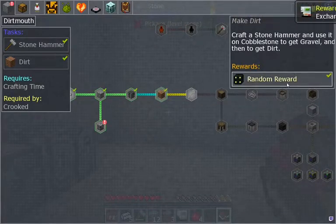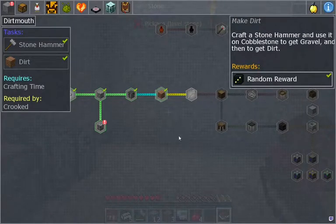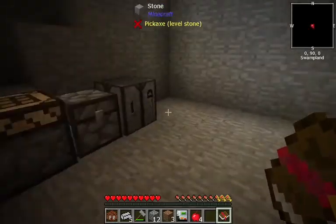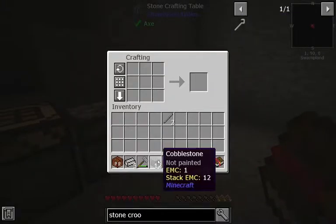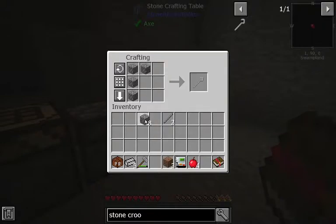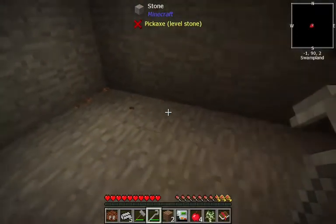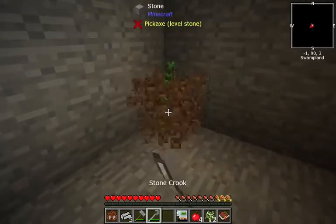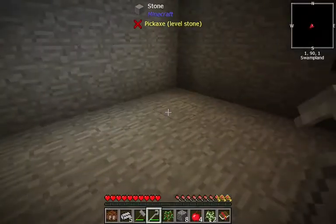More random rewards - an exchanging gadget. That's pretty cool. We don't have any way to charge it, but it's cool to know those are in the pack. Craft a stone crook and use it on dirt to get any vanilla sapling. So let's make a stone crook. I have a feeling I know. That gave us a birch sapling. That gave us another birch sapling.